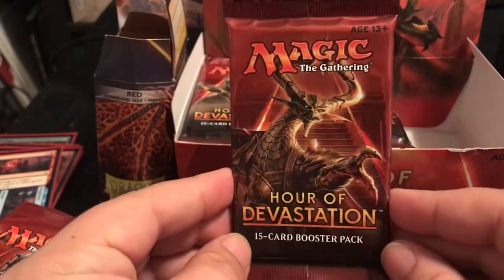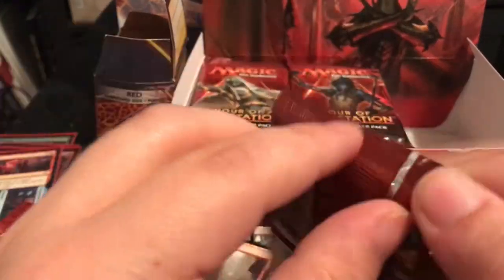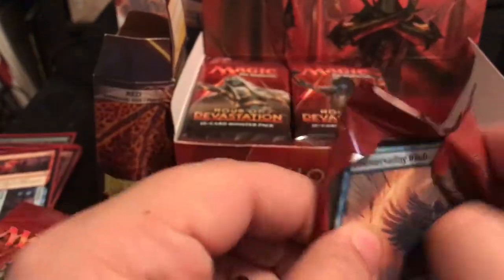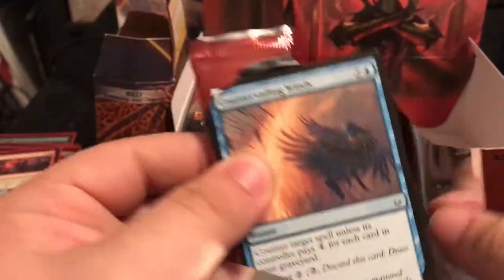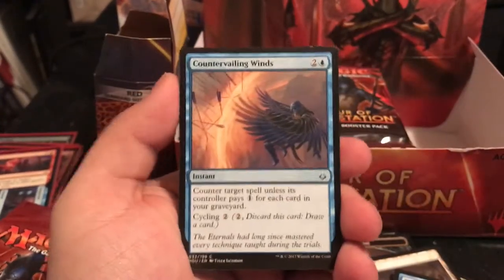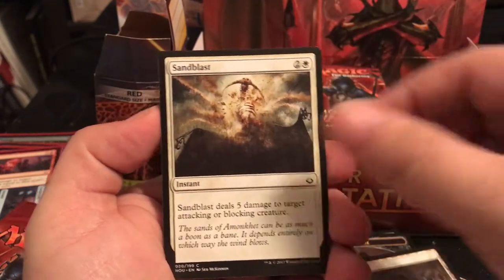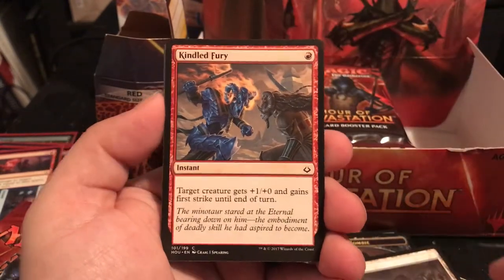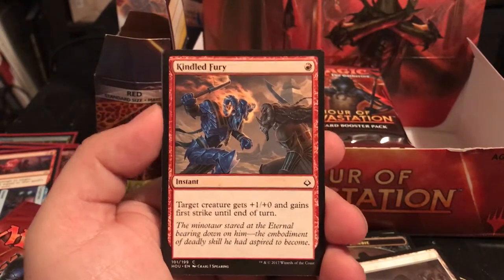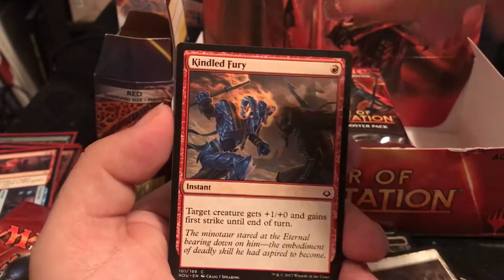Here it is - Nicol Bolas on the front. This is who we're wanting. Starting off with Countervailing Winds, Sand Blast, and Kindled Fury - an instant for 1, target creature gets +1/+0 and gains first strike until end of turn. Always nice, and you can use it as an instant response to combat.